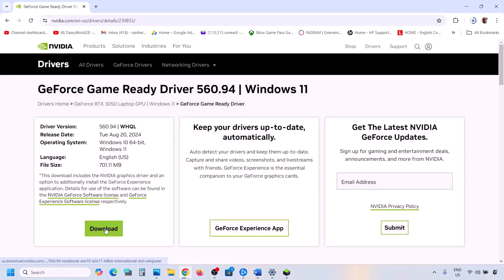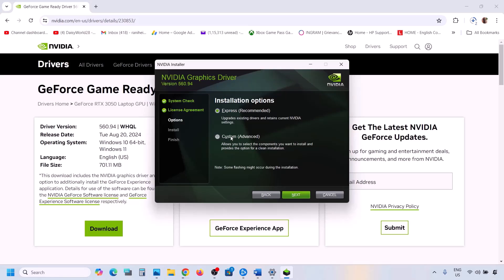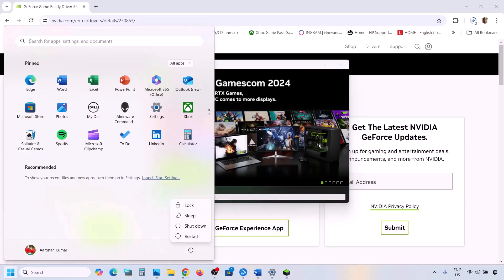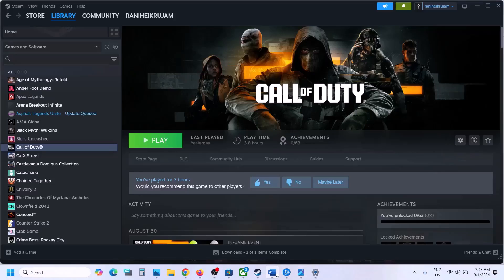Click View and then Download. Once the download is complete, run the exe file. Click Agree and Continue, then select the Custom option. On the next screen, make sure to put a check on Perform a Clean Installation, then click Next. Once installation is complete, restart your computer and launch the game.